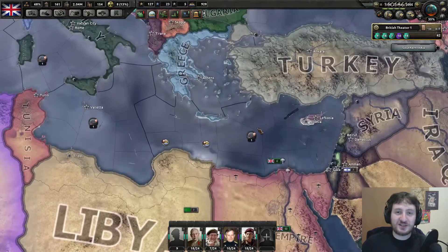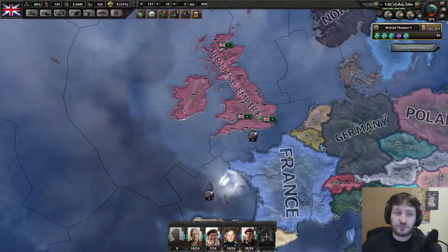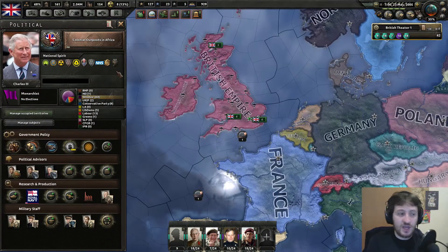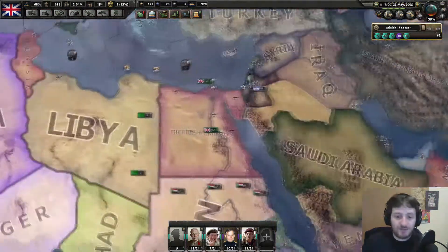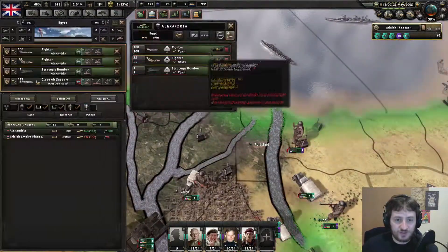Hello there, I'm Alder Hilton. Welcome back to Hearts of Iron 4 Millennium Dawn. We are playing as the United Kingdom - or rather the British Empire, because we have brought back our lovely monarchy with Charles III, because Elizabeth II was not woman enough, perhaps. And we've invaded Egypt and beaten it down.